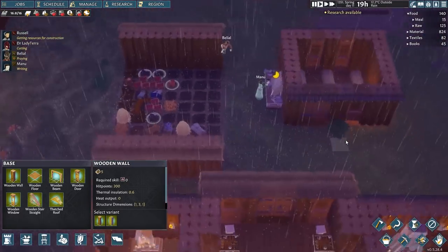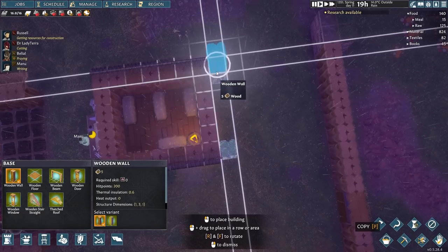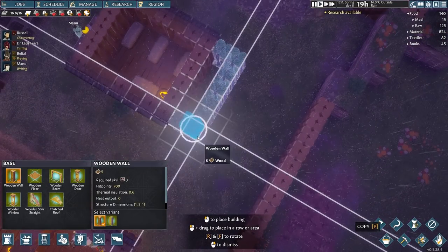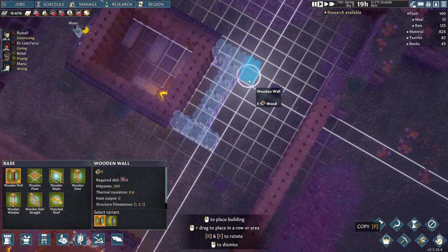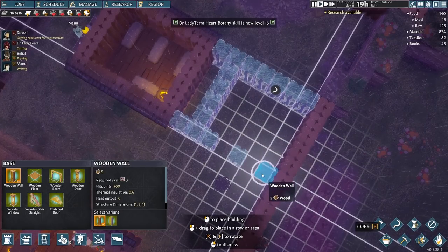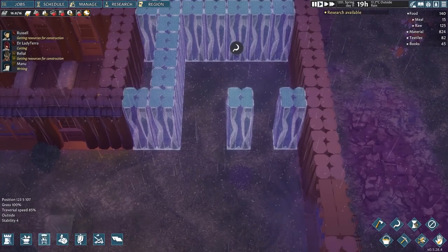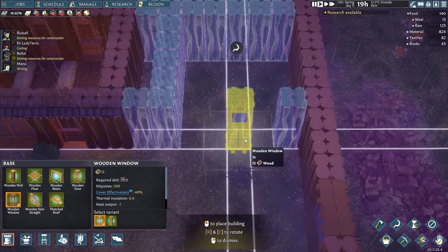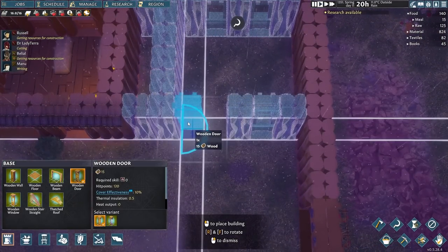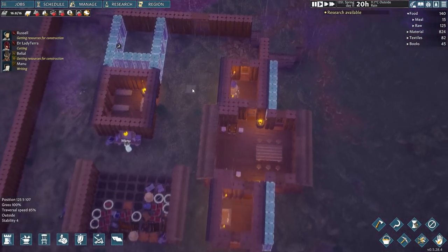I'm thinking we are going to want to expand out the bedroom as well. I just want another bit of room for a bed there. Additionally, we're going to have to start thinking of adding in maybe a little area for convalescence — basically a hospital area. That might be quite useful. We'll potentially have three beds in here, and this can also double as a bedroom if we don't need anyone resting up.